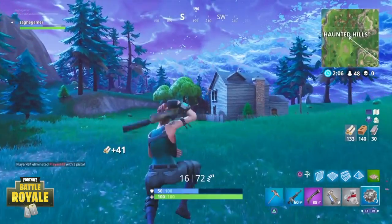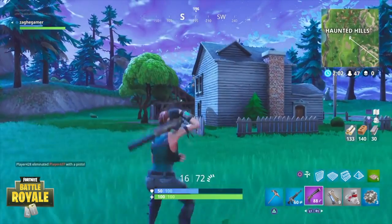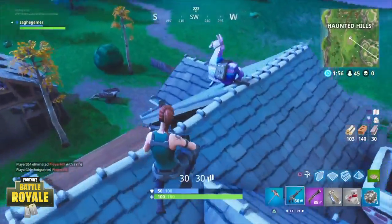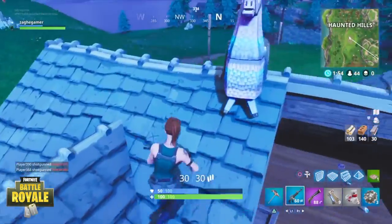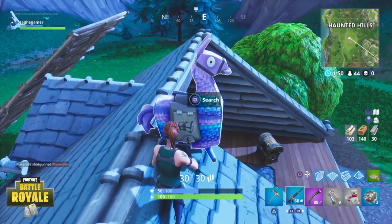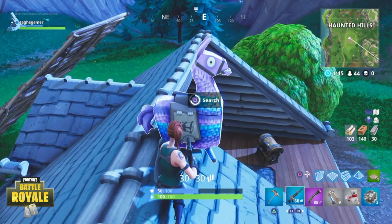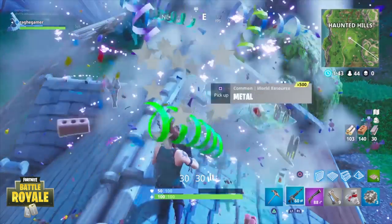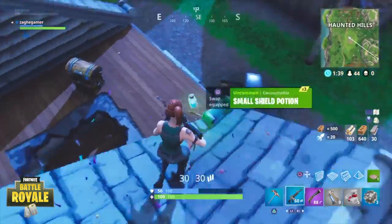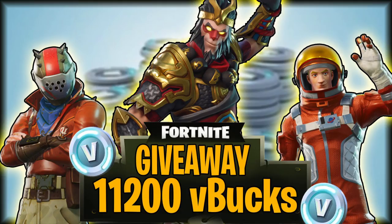So there you guys have it — some of the community's reactions to finding the secret rare llama drop. Basically what you get is 500 wood, 500 brick, 500 steel guaranteed. You'll also get some type of ammo — RPG ammo, medium ammo, or light ammo. You'll get some type of heals, whether shields or health, and some traps or grenades. You get a ton of stuff out of this drop.